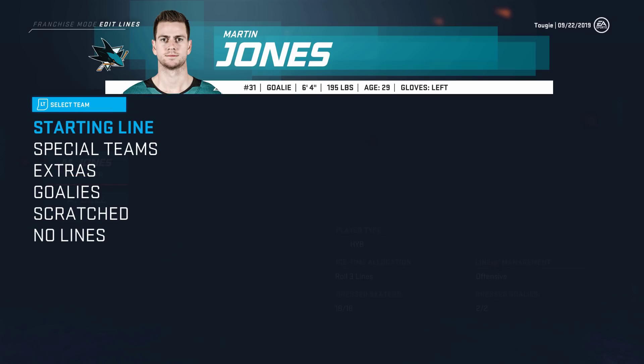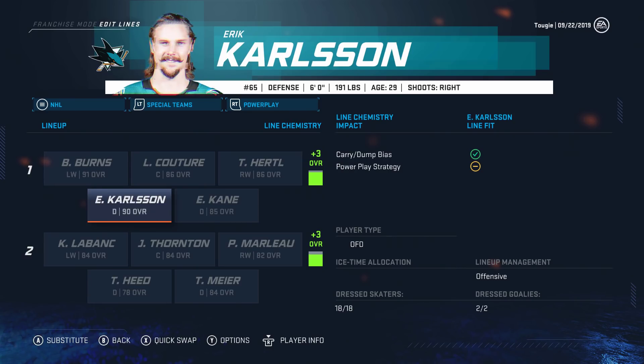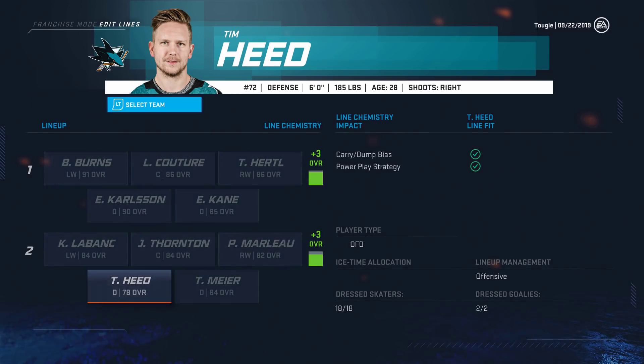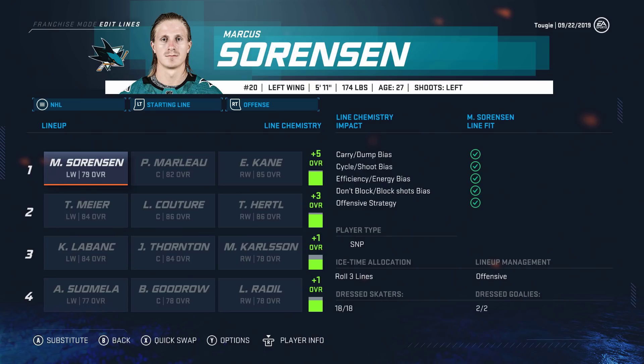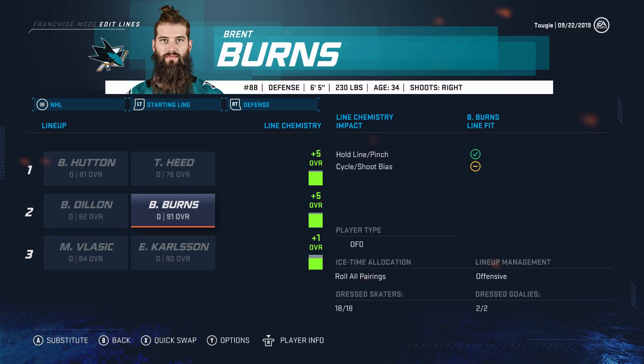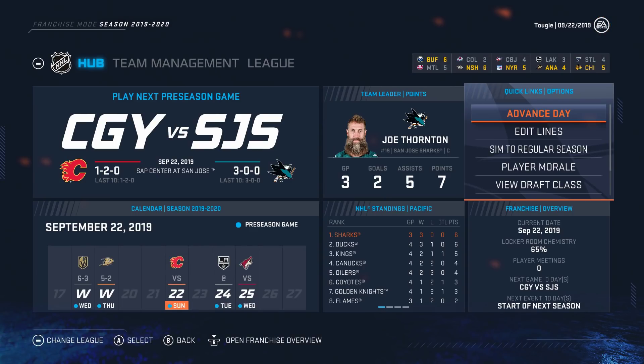We'll see what happens with Martin Jones and Aaron Dell. Even the power play units — Burns, Couture, Hertel, Carlson, Kane on the first unit; LeBanc, Thornton, Marleau, Heed, Meyer on the second. This team really has no excuse not to lead the league in goals. It's really going to come down to the defense. But having a forward line on the first line with a plus five, and two plus fives on defense — I am so excited. I know it's a risk to have Hutton and Heed there, but we're going to see what they can do. This could end up being a pretty damn good season.